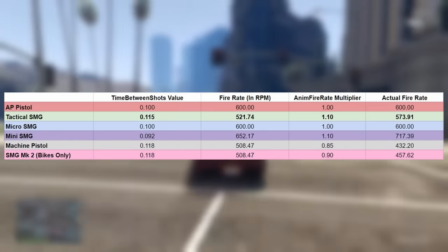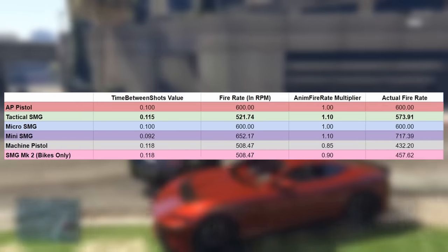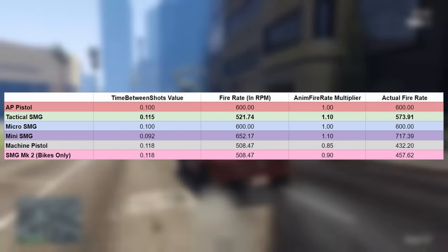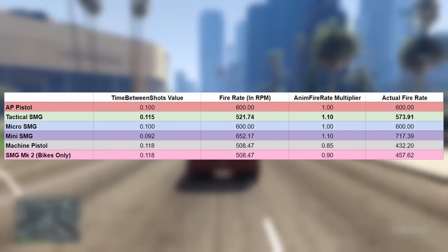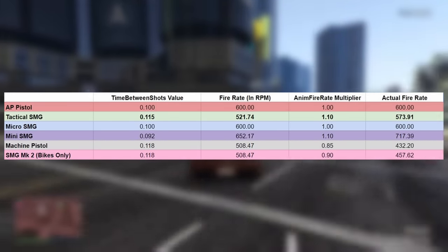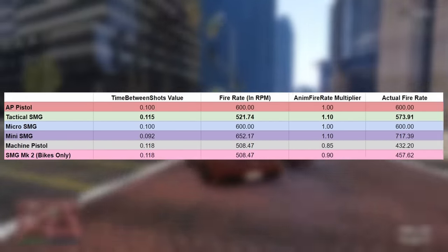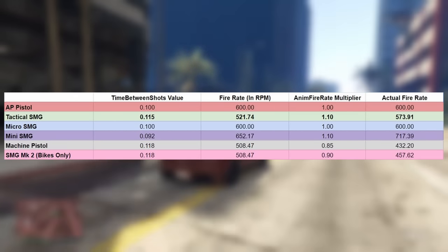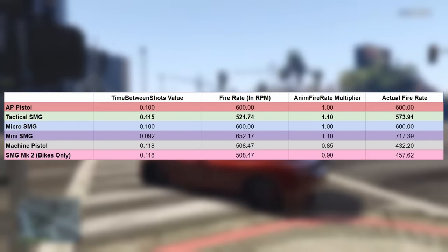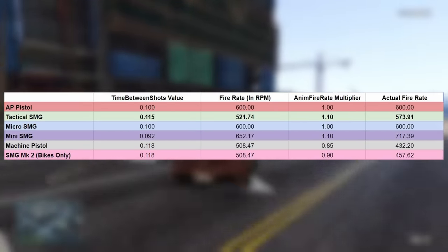For the Tactical SMG, its fire rate is being sped up 10% from the multiplier, while weapons like the SMG Mark II and the machine pistol — which gets the worst treatment here and is partly why that gun fires as slowly as it does — get their fire rate decreased by that multiplier. So the final fire rate for the Tactical SMG ends up being 573.91 RPM, which is only a little bit slower than the AP pistol, and you're going to hardly notice that difference. The Mini SMG also has a 1.1 anim fire rate value, but you'll see later why that doesn't really matter due to other severe drawbacks.